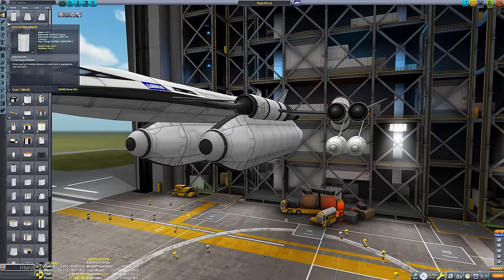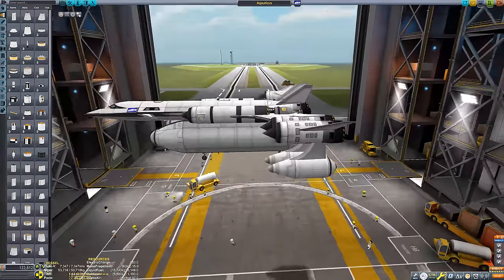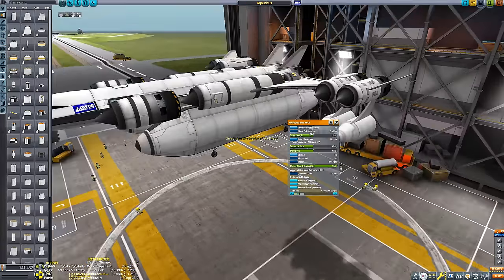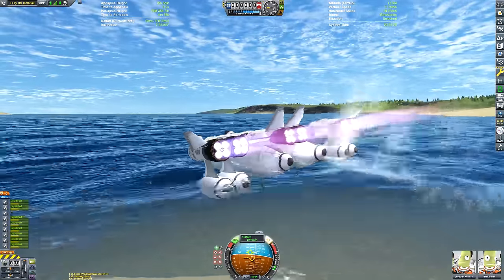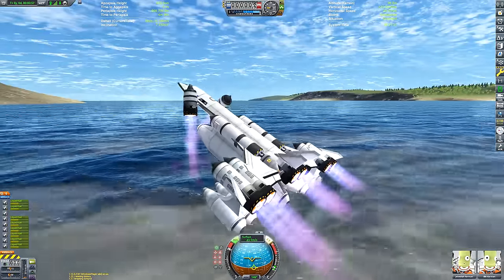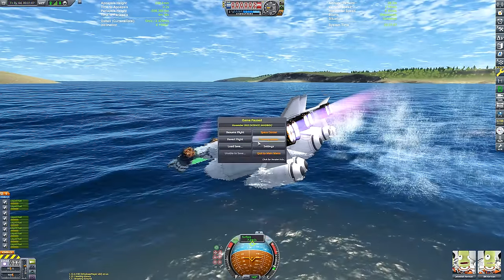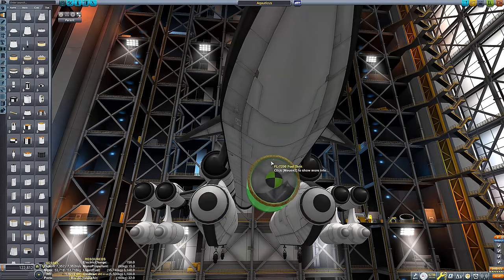Back to the Aquaticus due to sunk cost fallacy - I'd invested so much time I wasn't going to abandon it. I thought: put some engines on a swivel at the front so they can point downwards to clear the water line, then rotate horizontal to assist forward flight. That seemed like sound logic. But as you can see, it hasn't played out at all - duct tape would have been a more secure attachment than whatever those rotation servos are made of. That idea had to die quickly.